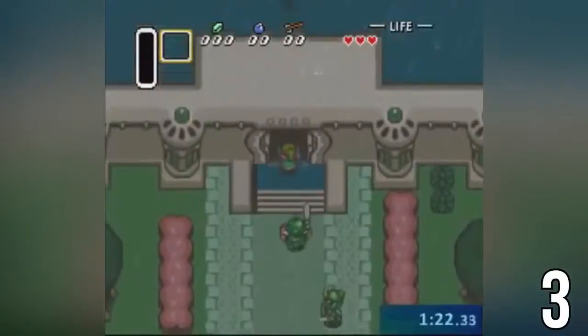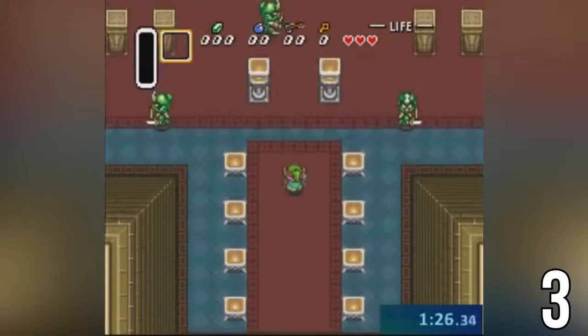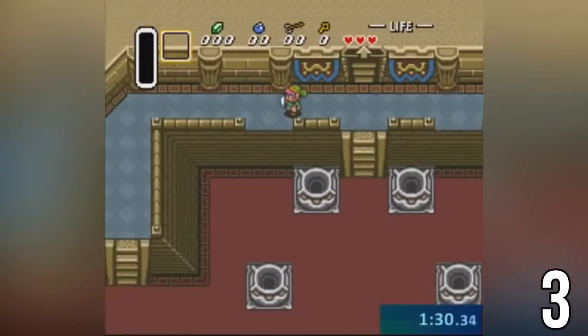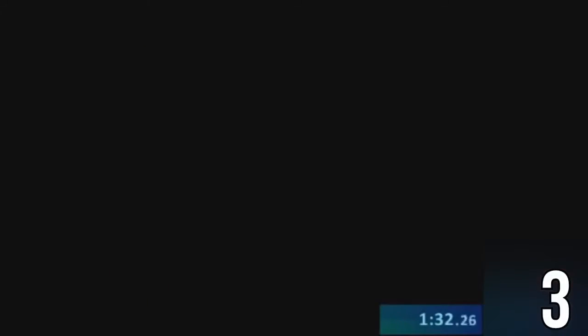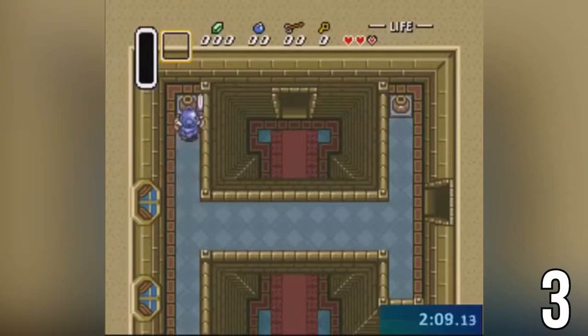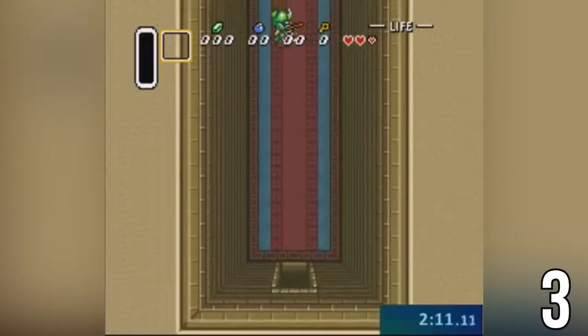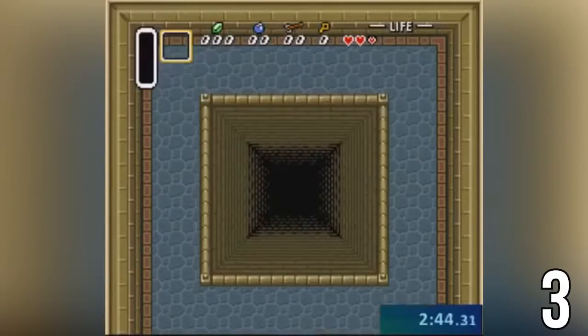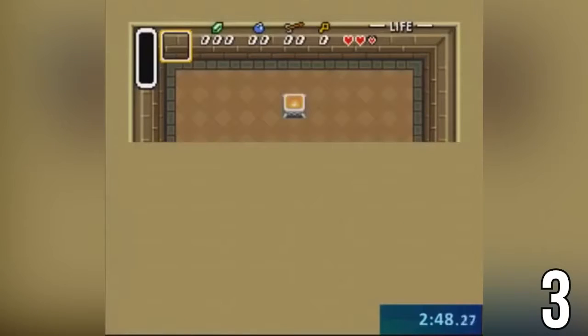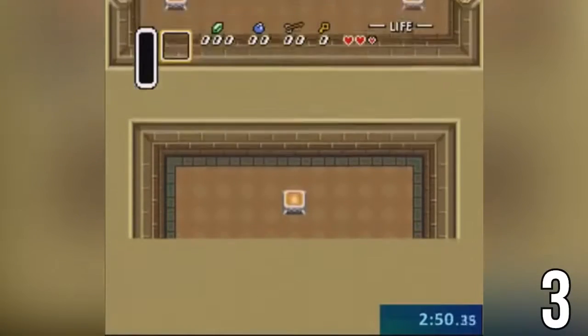The exploration glitch in Legend of Zelda: A Link to the Past is a great skip that takes you to the very end of the game. To do this glitch, you go to Hyrule Temple, jump from a ledge, and then save and quit while in midair. When you do this, the game puts you in a default state of being on the ground floor, so when you get hit by an enemy you'll be put underground. Since all of the ground floors are connected on a grid, you just have to walk around this grid until you find the door that takes you to the ending sequence. This skip saves about 1 hour and 20 minutes from the normal speedrun.